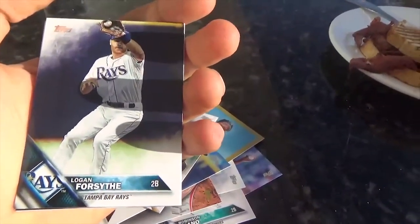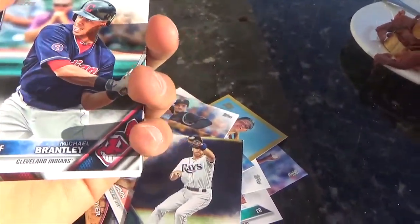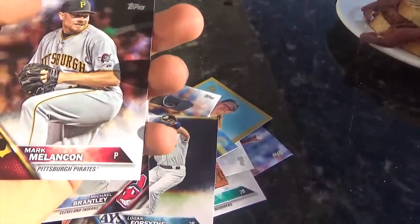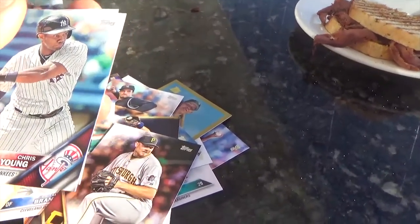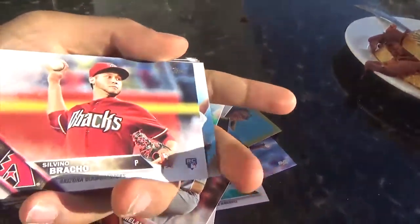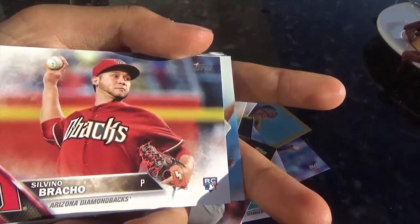First player of pack two: we got Logan Forsythe. We got Michael Brantley from the Indians. We got Mark McCallone — I pronounced his name wrong. We got Chris Young, who used to be an Astro and is now with the A's. We got another rookie card — we've been getting a lot of rookie cards in these packs. We got Savino Bracho.